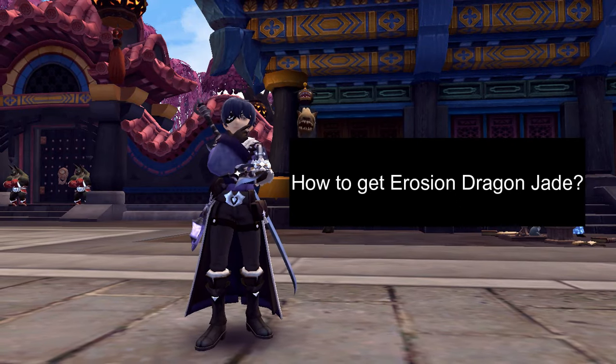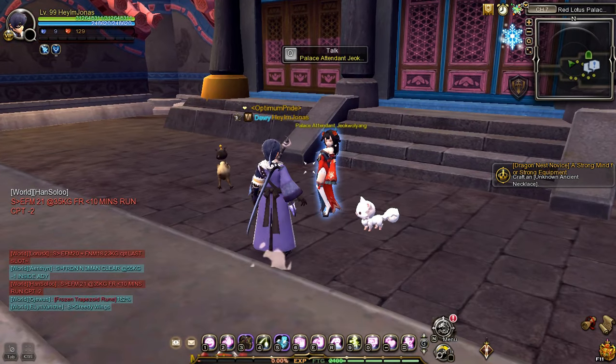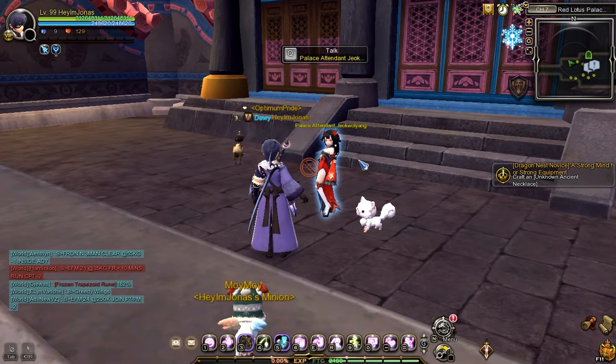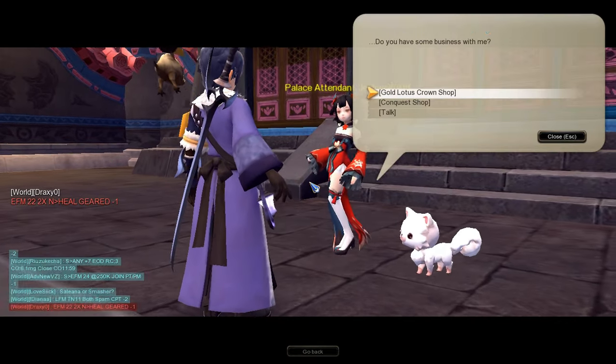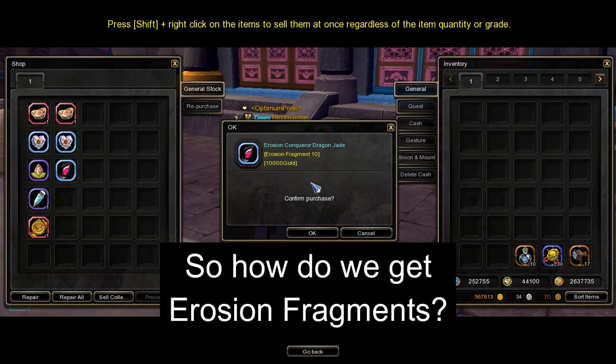Let's answer the first question: how do I get Erosion Dragon Jade? Erosion Dragon Jade can be purchased from the NPC named Palace Attendant Zhukwalyong, located in the Red Lotus Palace Main Streets area. To buy the Erosion Dragon Jade, we will need 10 Erosion Fragments and 10,000 Gold. So, how do we get Erosion Fragments?